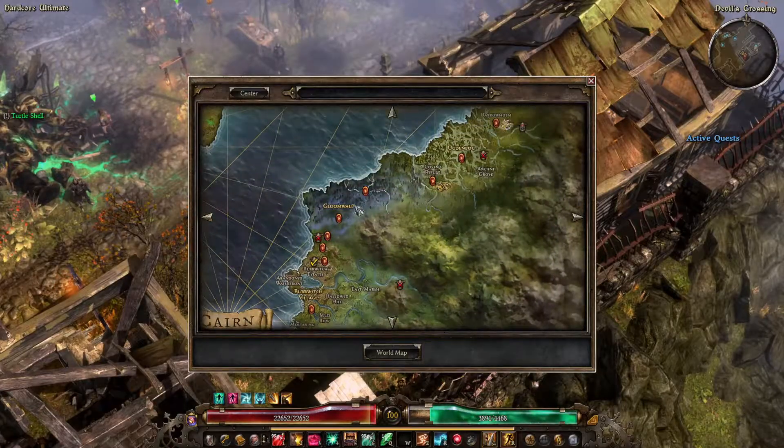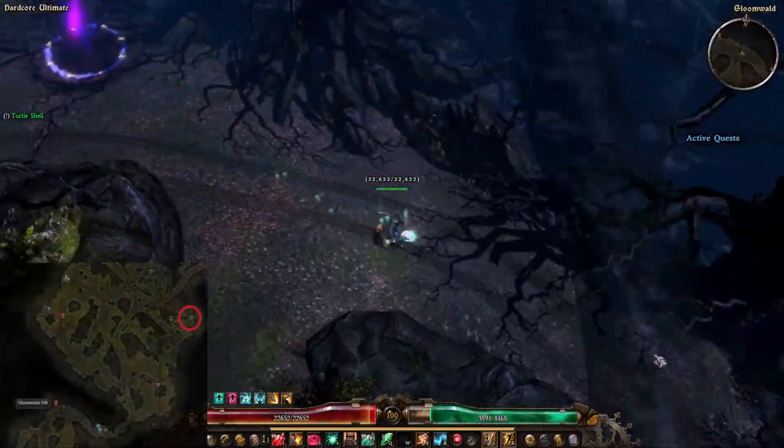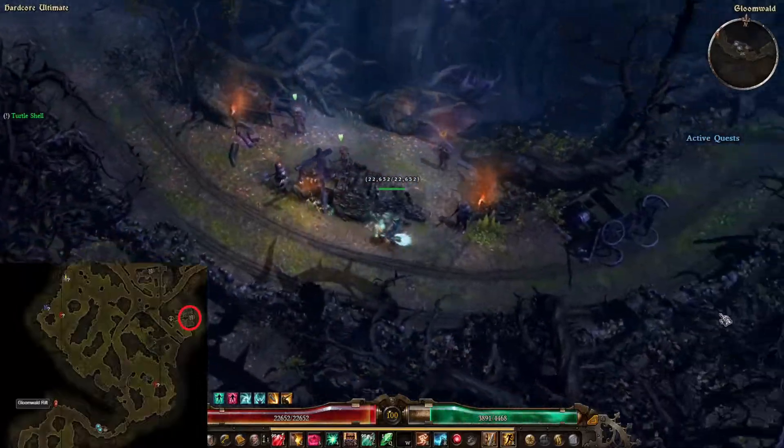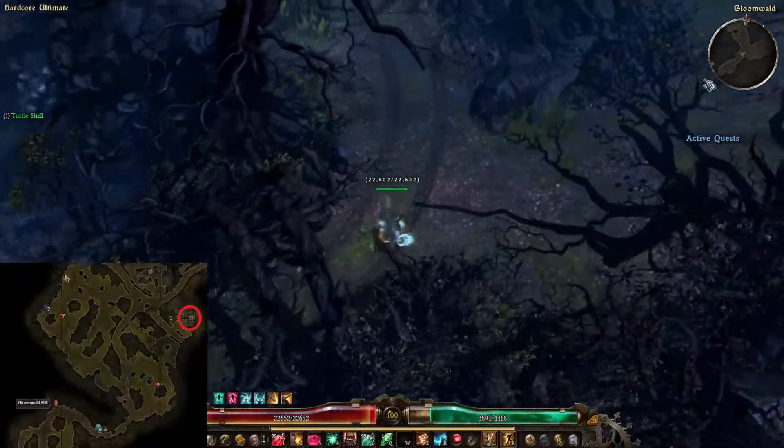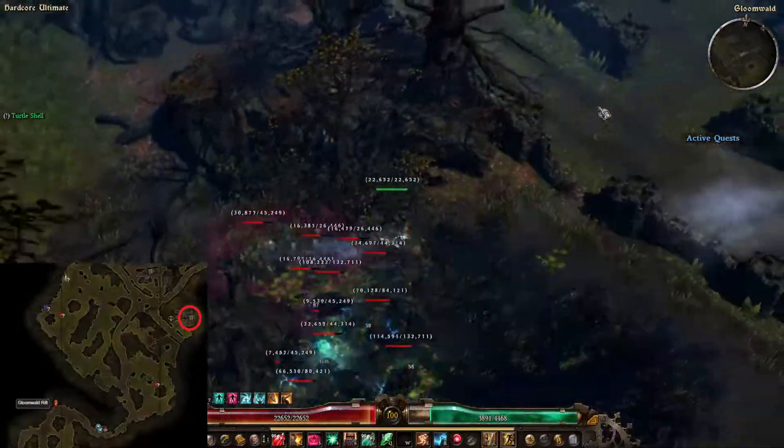Move to the first clue, which is located in Gloomwald. Here, just to the northeast, there is a house with a cellar. Go to this house and you will find a weathered chest — click on it and you will get your first clue.